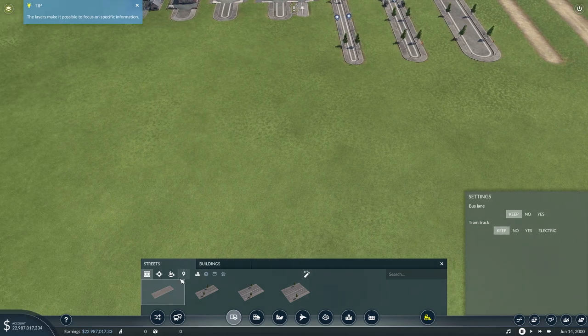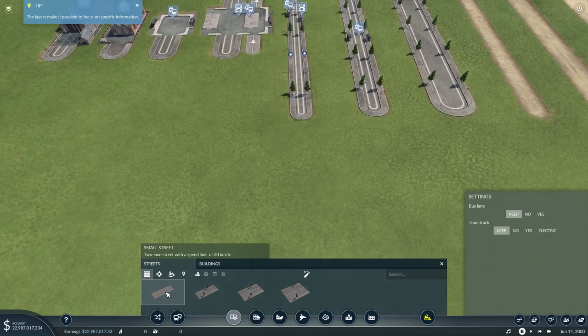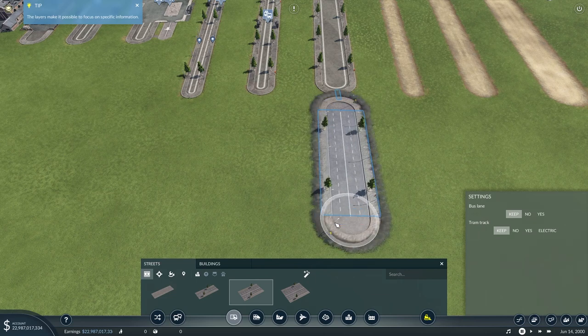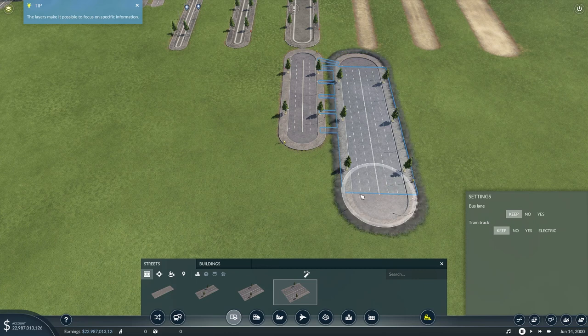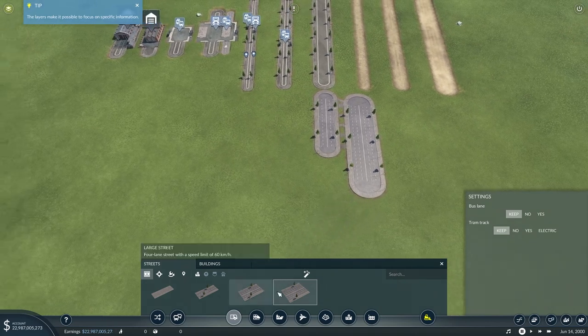Coming back to urban, we've got the basic roads available. We have a small street - however the speed limit is now 30 kilometers an hour. A medium street now at 50 - increased by 10 kilometers an hour. We have the four-lane street at 60 kilometers an hour, same as before but with lanes marked out. And we now have an extra-large street which is a six-lane street with a speed limit of 60 kilometers an hour. For a really big developed city, you can replace two-lane streets with these behemoths for lots more traffic throughput.